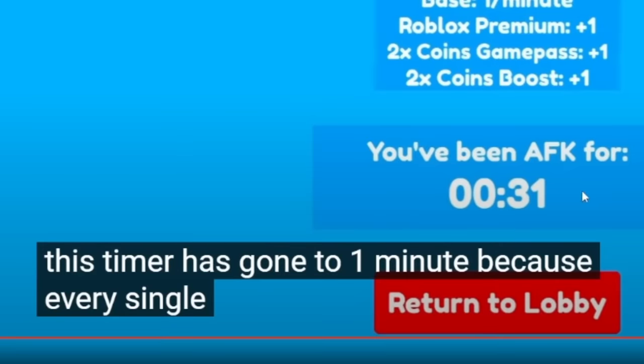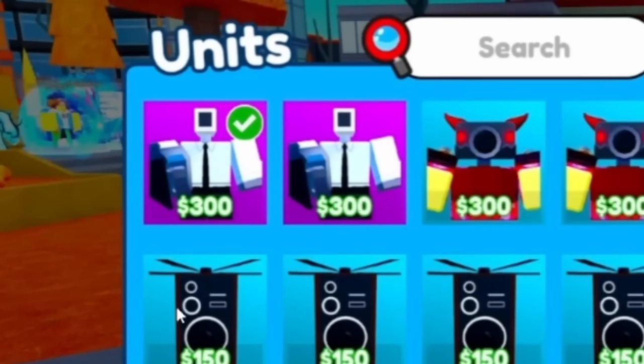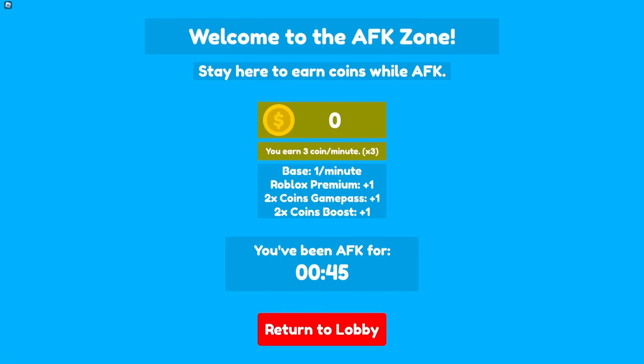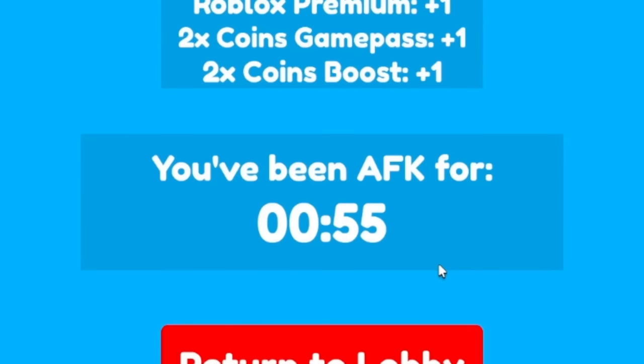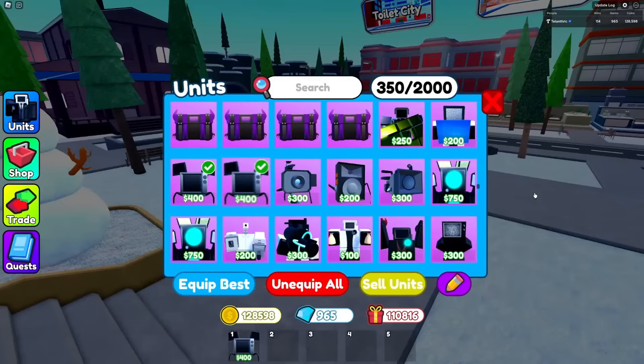After I get to the AFK farm I gotta wait until exactly one minute, because every single minute you get a coin. Then he returns to the lobby and has a second medic cameraman. That's crazy - either Evan added a secret feature where at one minute it duplicates your unit if you equipped it really fast after typing slash redeem admin, or there's just clickbait. It's five seconds left - five, four, three, two, one - one minute, let's go!